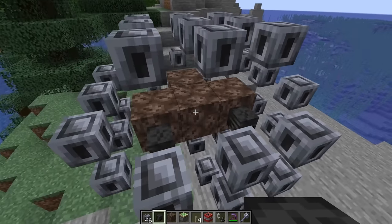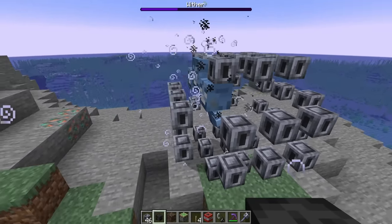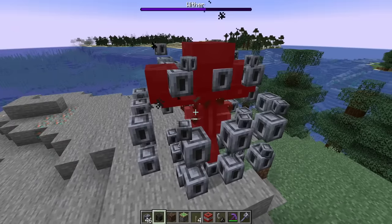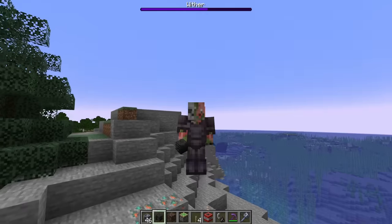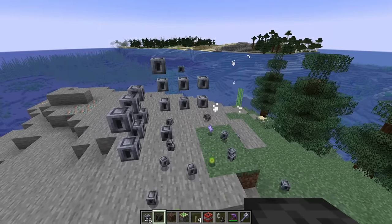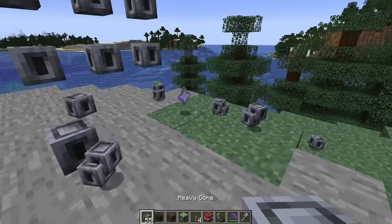We've gotta do it, just for science. Let's spawn a wither in here and just see what happens. Of course, this is way more cores than you'd probably ever get in a survival world. Oh no, it's not a wither cage. I'm so sad — we could have had nice things, but nope.